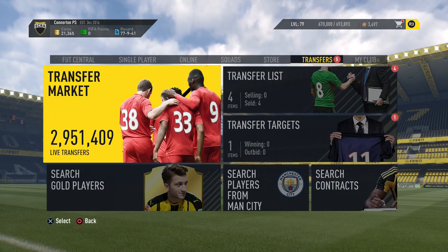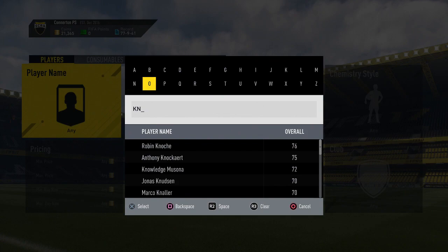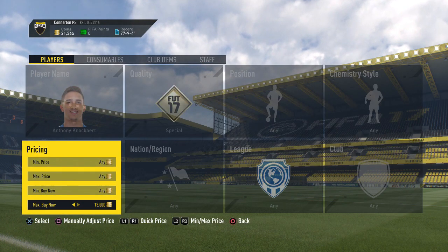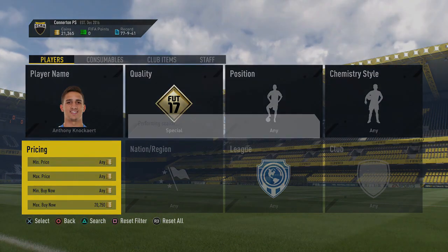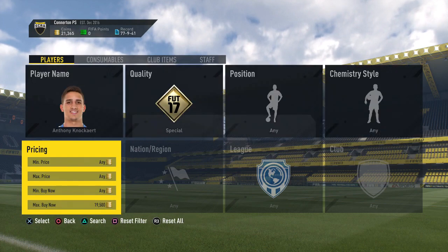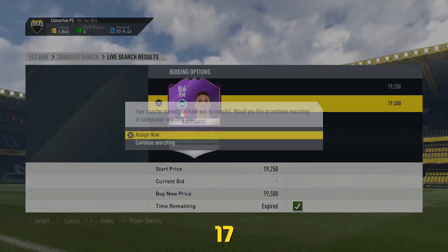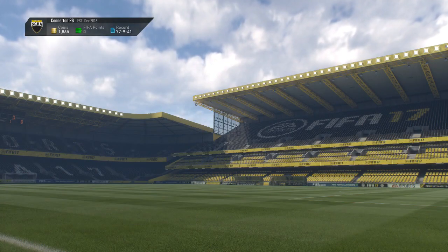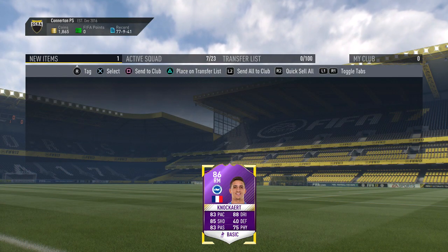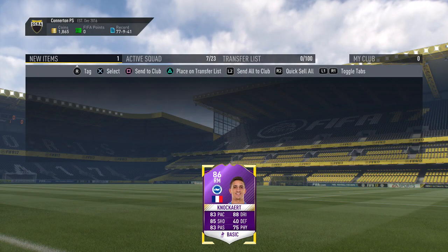We then go and look at Knockout and I've only got around 20k — that's how much he was for an 86-rated card. He's in the Championship which drops his price since not many people use Championship players, but he's French so I thought people could easily link him with French teams. He's got four-star skills and I got him for 19,500. That's going to be the end of this video — hope you enjoyed it, drop a like, subscribe if you haven't already, see you on the next one.